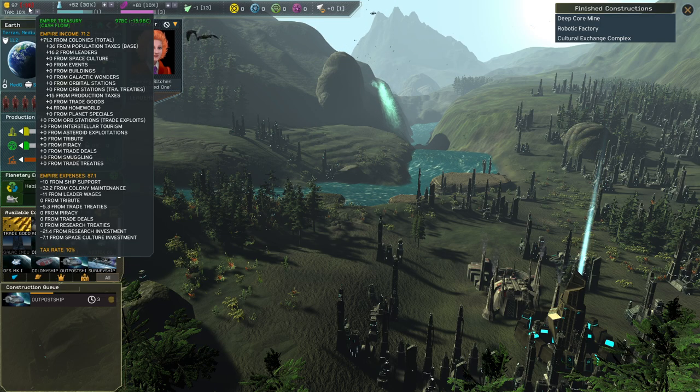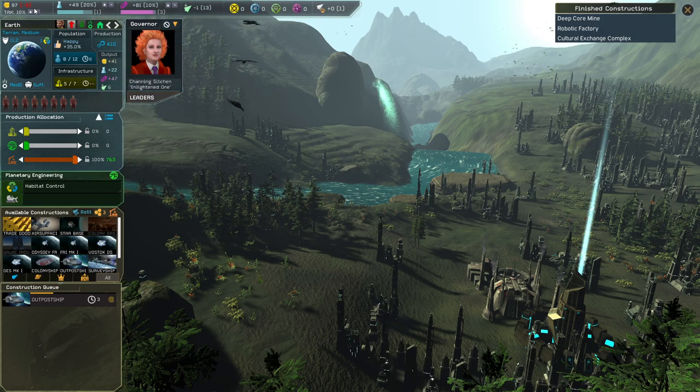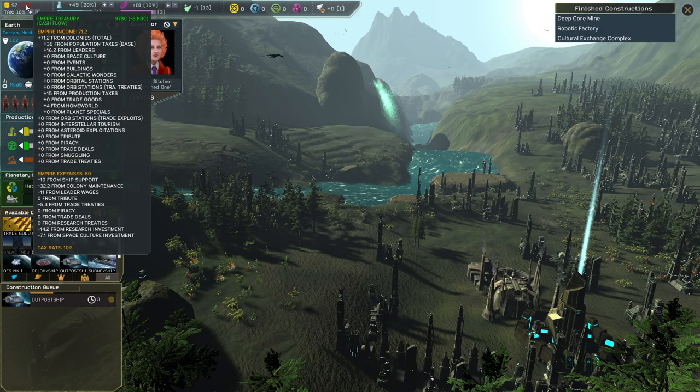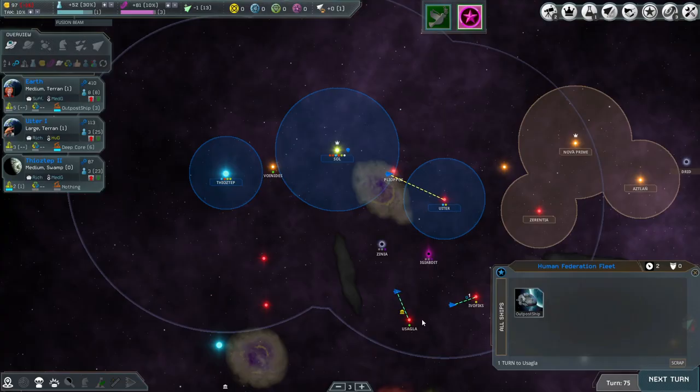Looking at our money situation — if you go to the second section you can see negative 21.4 from research investment and negative 7.1 from space culture investment. If I reduce this one here it goes down to negative 14.2 instead. But let's not worry about that for now.